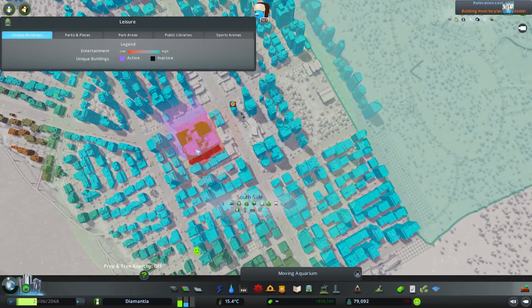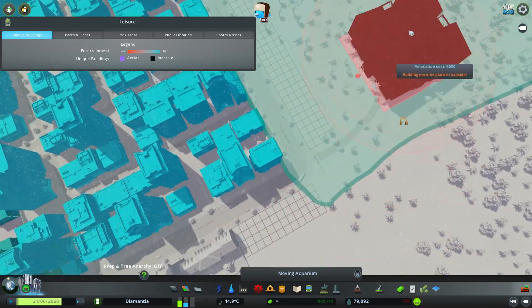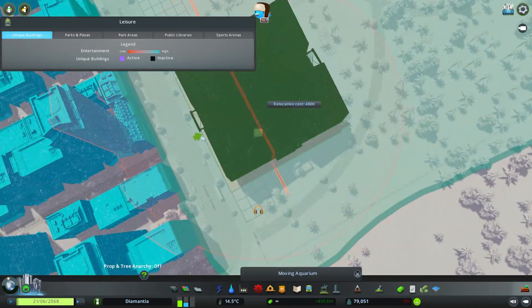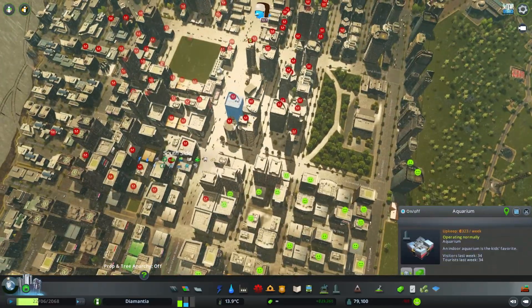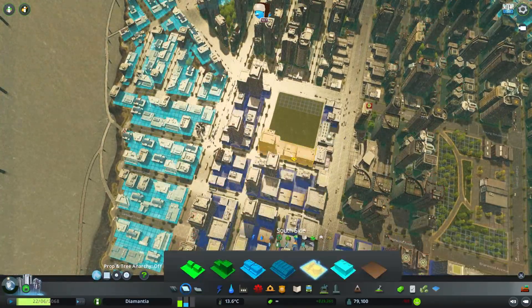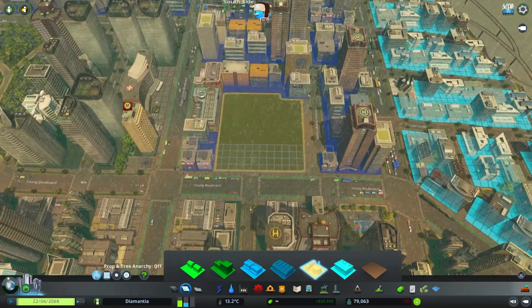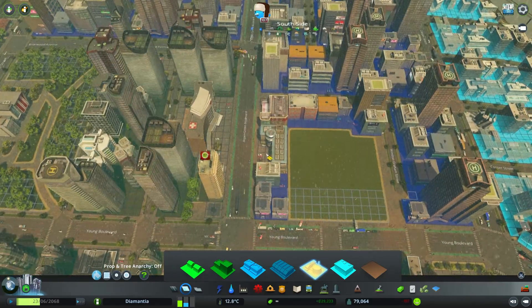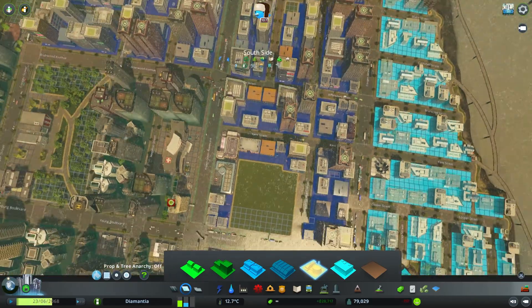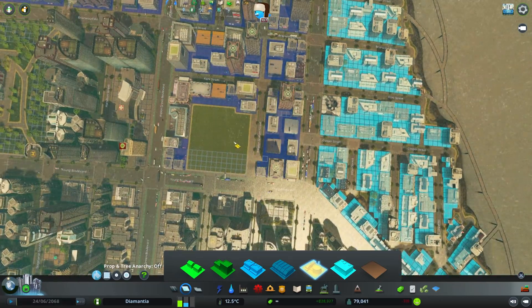We're going to move the aquarium from the south side over into the park area, mostly because it just fits in with everything. We won't be able to cover all of it because I guess we're missing a smaller street.